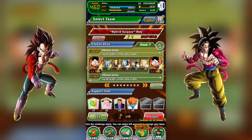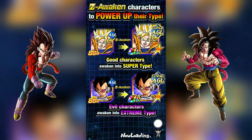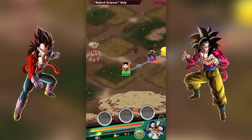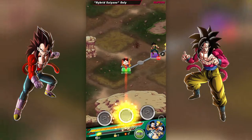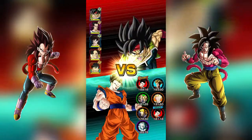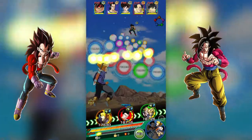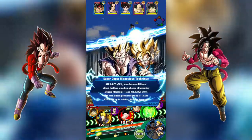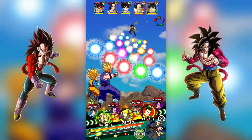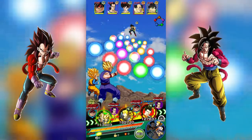We're hopping in today on the Hybrid Saiyan Super Battle Road. We've got a four LR team — one free-to-play, three gacha. I haven't been able to beat this yet, so I'm hoping with the addition of this Family Kamehameha LR that this will be the chance. I honestly think this is the best team right now in Dokkan because it has 510,000 health — it's insane how strong that is.